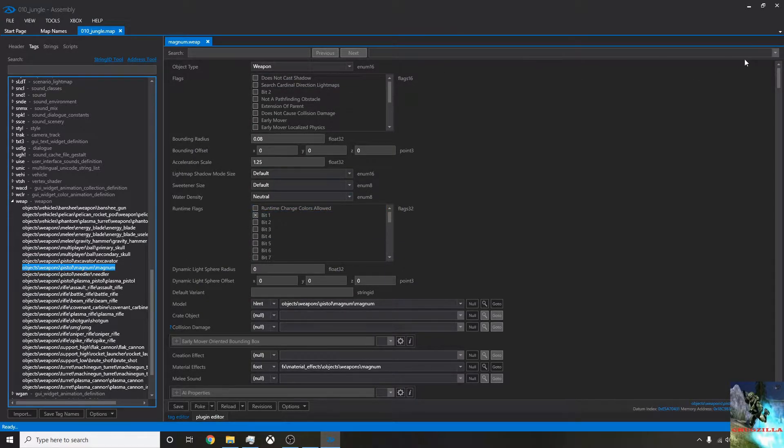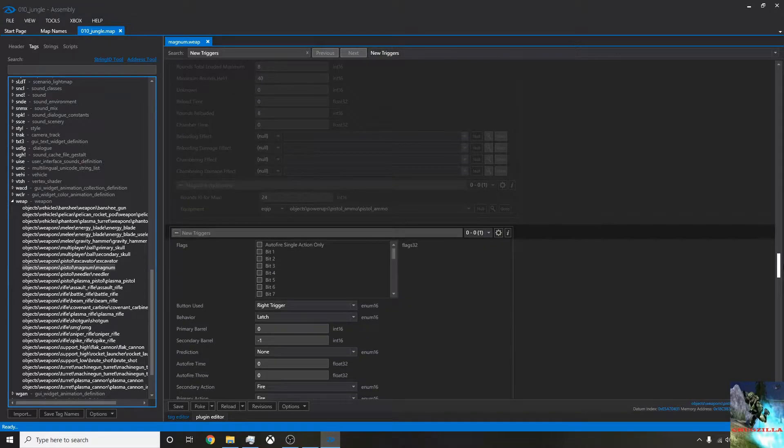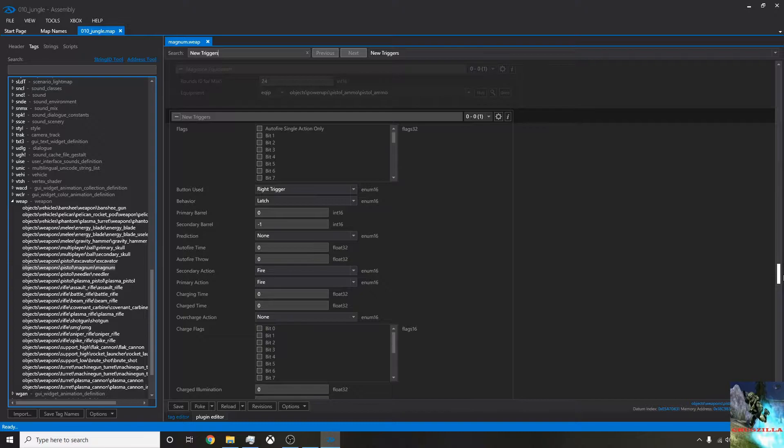If we click magnum, we'll get all the different aspects of the gun that we can change. We want to change how this fires first of all, so we're going to use the search thing at the top and search for 'new triggers'. There's only one menu option called new triggers, and that will skip us straight down to it. First thing we want to do is make this fire automatic — holding down the mouse and it will just fire by itself. That can be done under the behavior tab, meaning firing behavior. It's currently set to latch, which means single shot. If we drop the menu down, we want 'spew', which means automatic — the same as the assault rifle, spewing out bullets.